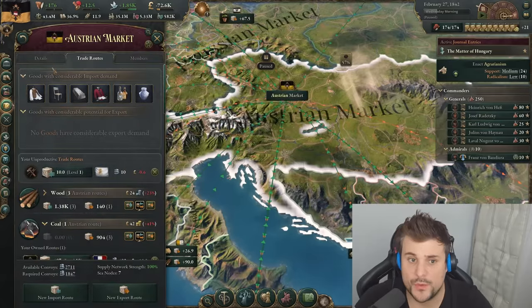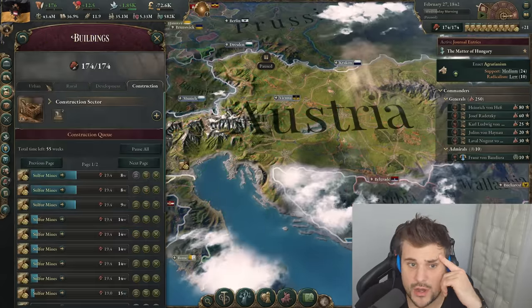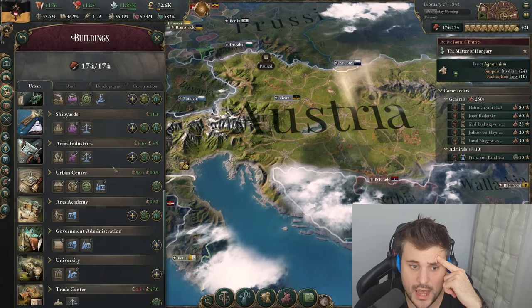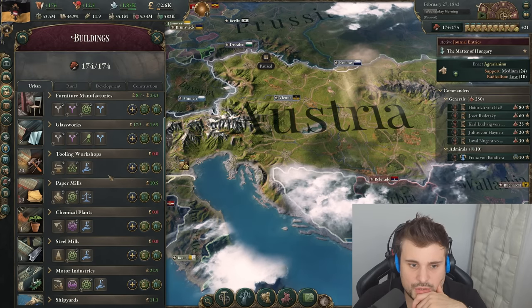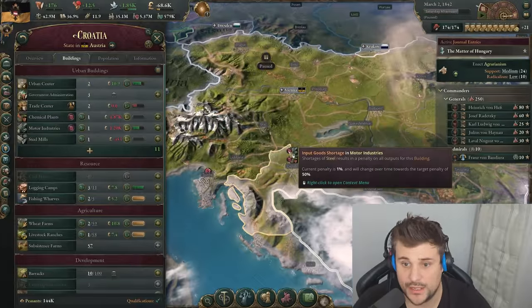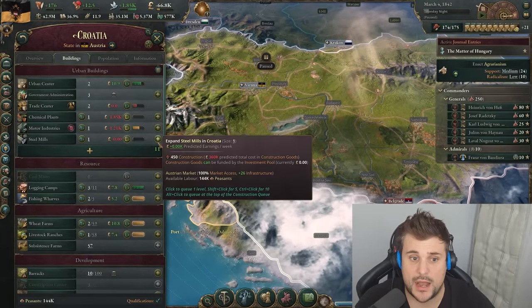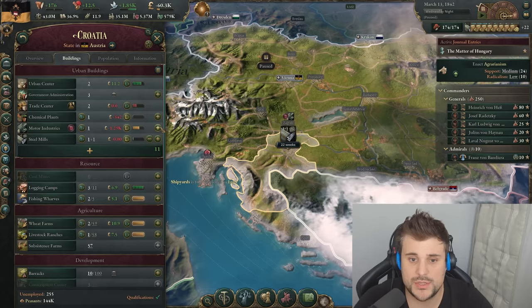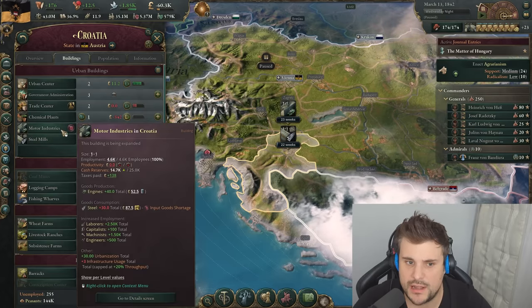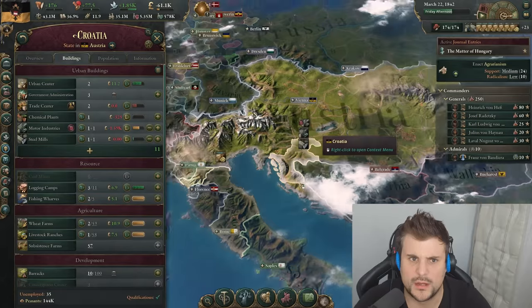Now we've got access to steel — it can benefit industry in a lot of different ways. Go into urban and look at our tooling industry, which is now produced with steel tools, improving the output and not needing as much iron. Unfortunately, we need more access to steel, so we're going to have to up our steel manufacturing. I feel like if you synchronize your steel output with your motor industries, it works really well in tandem — I'd recommend that.